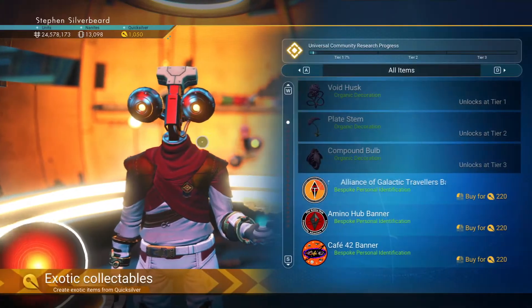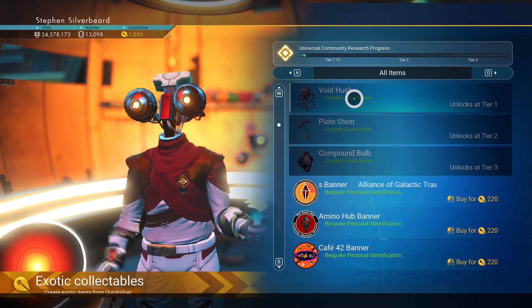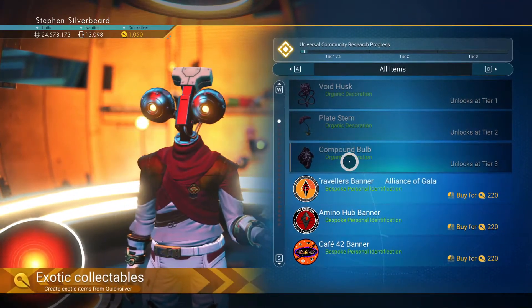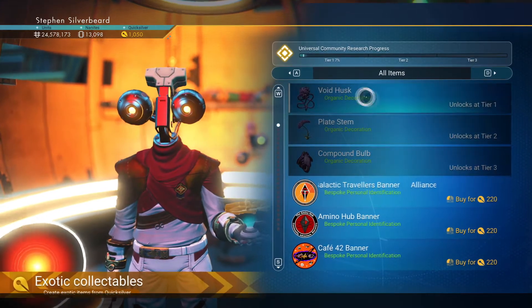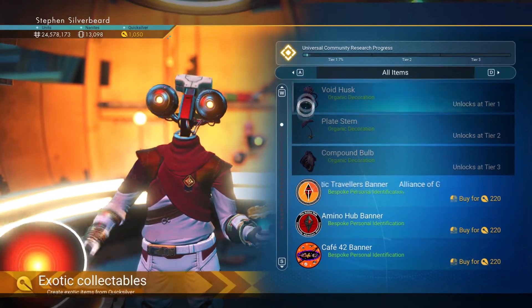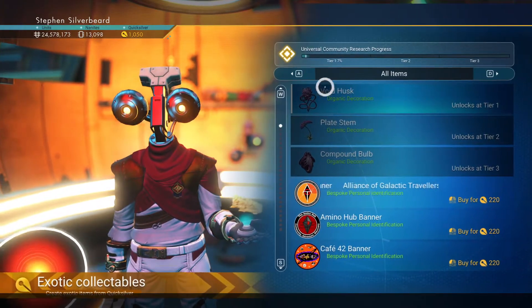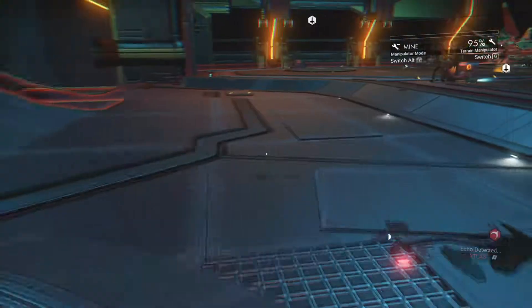It looks like we've got some organic decorations: a void husk, a plate system, and a compound bulb. Of course we can't get any descriptions from those until they're unlocked. These are just items we can place down in our base, but of course the key problem is we're going to have to build a pretty good base to put all this stuff into.